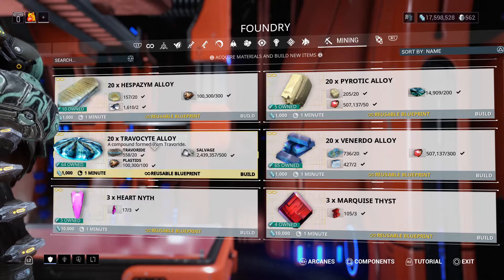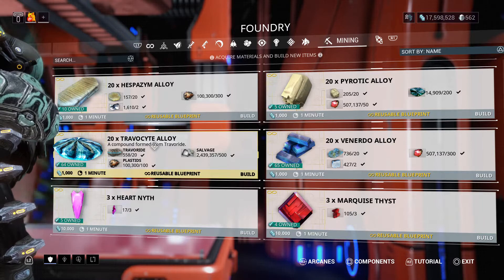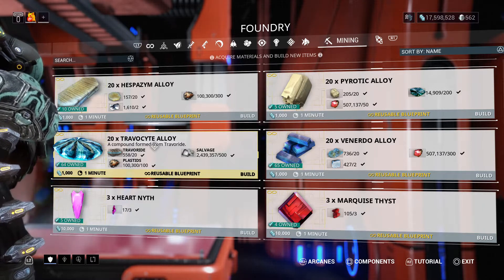By the way, for all of you new players out there, Echo Winder Sensors and Sap Caddy Cases come from the Robo Fish on Orb Vallis.